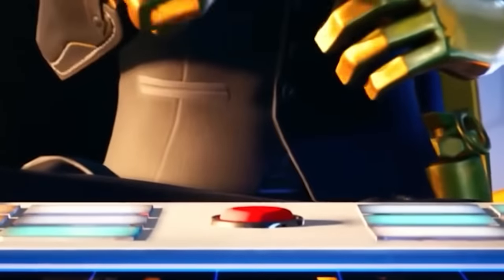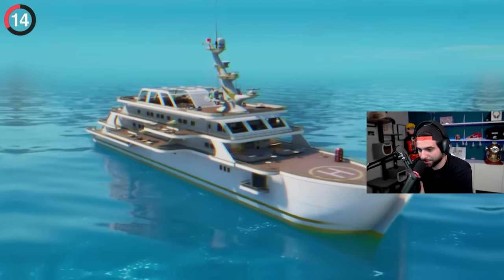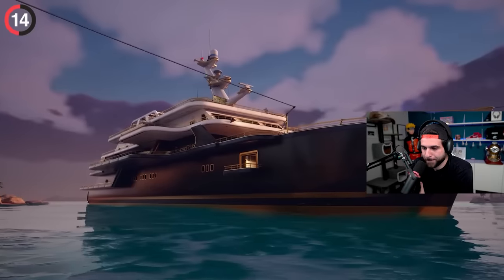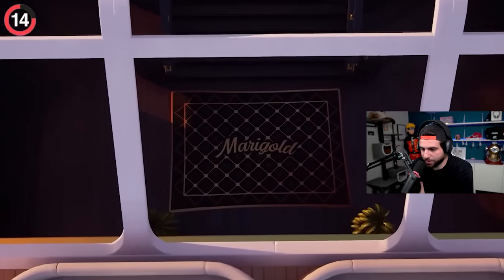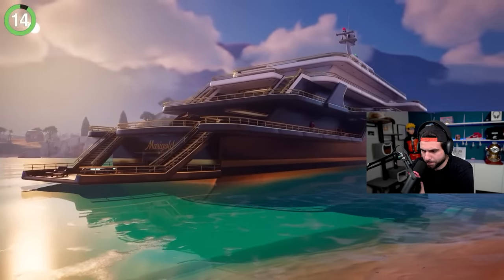One callback this season includes a fan favorite POI returning. If you played Chapter 2, you'll remember the yacht — well, it's back and currently docked on the very left of the island. Just like the previous version, it's the same setup, but with a new paint job given by the Society.